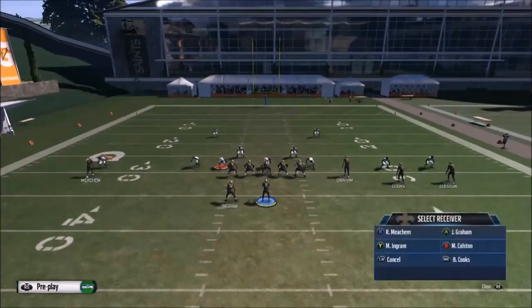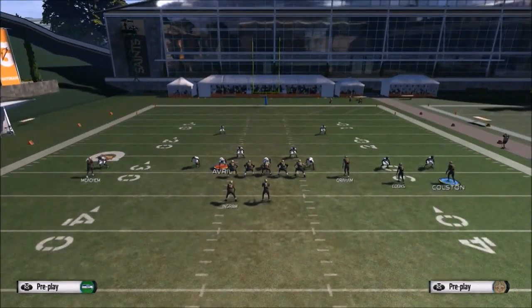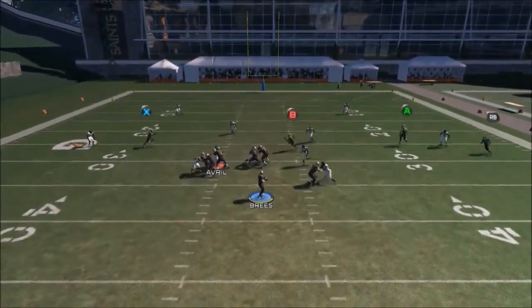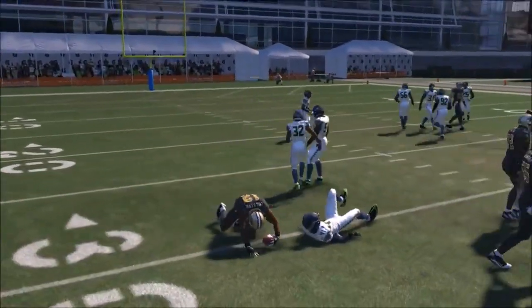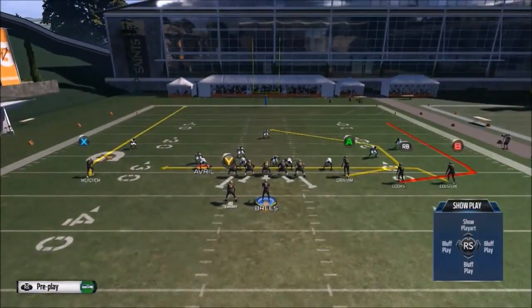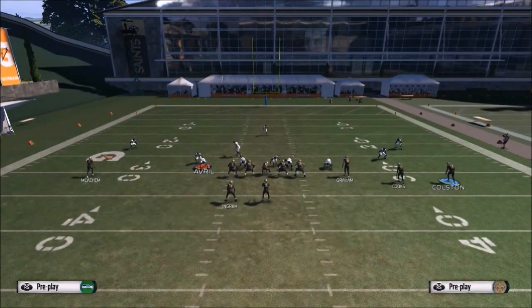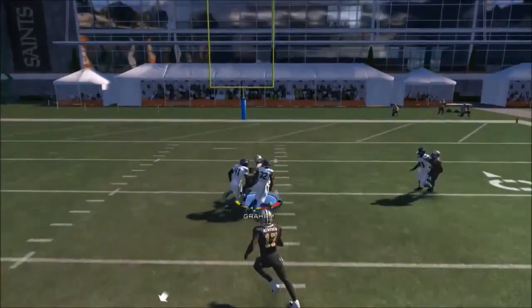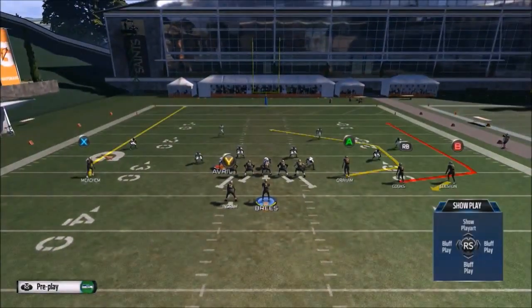It's not only the A route that's really dominant in this formation — it's the picks being set on these two drags. The B receiver sets a pick for the X receiver, and the X receiver sets a pick for the B receiver. And once they get that separation, they're open. You can just pass it to them and get a good three to six-yard gain. You can see the A receiver, Jimmy Graham, being wide open.